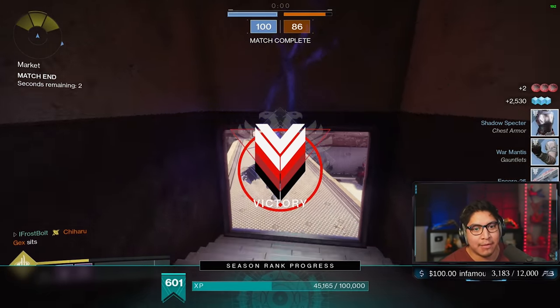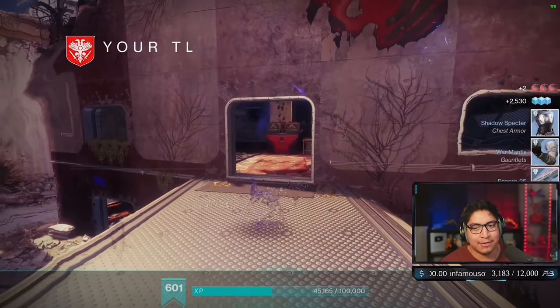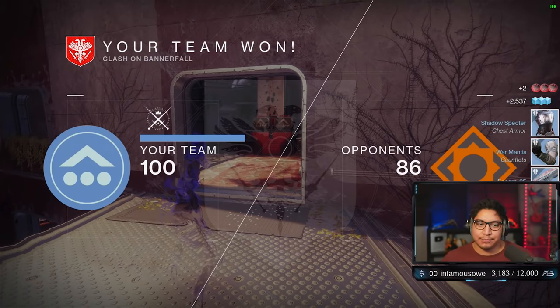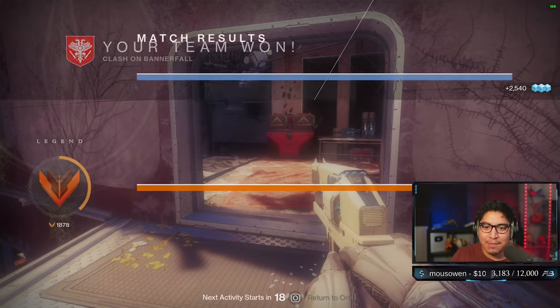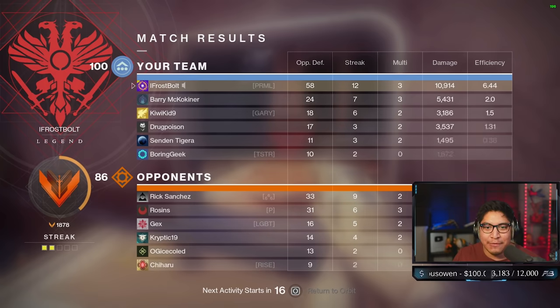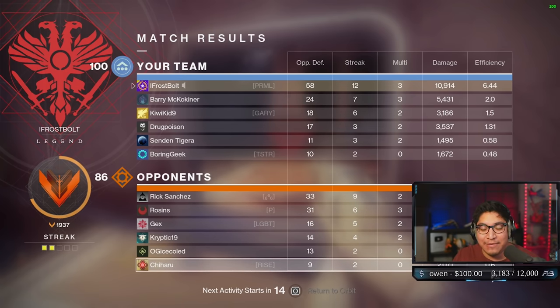I just went ahead and popped because that guy was near me with a freaking Titan Smash. That game played a lot slower, and I felt like it should have done better on Bannerfall. A lot of people play slow — no zones for people to focus on. 58 kills? Holy shit! This is why I didn't want to pop a super, bro. Because getting those wall hacks on was already a little bit too much.